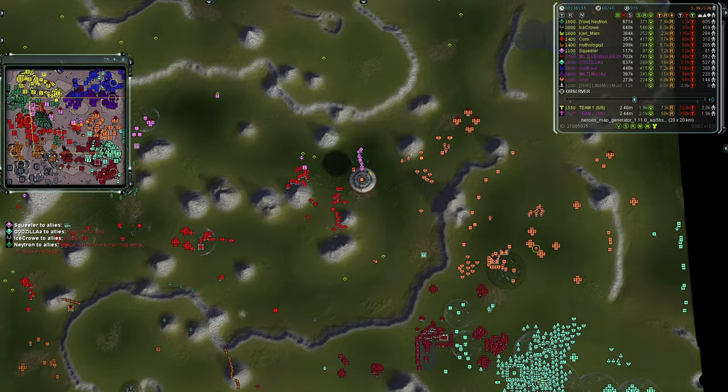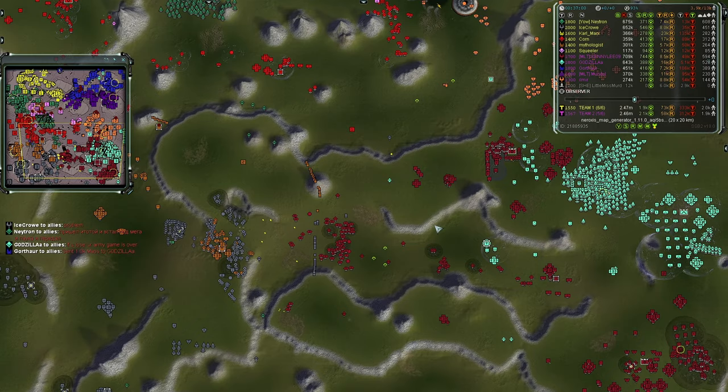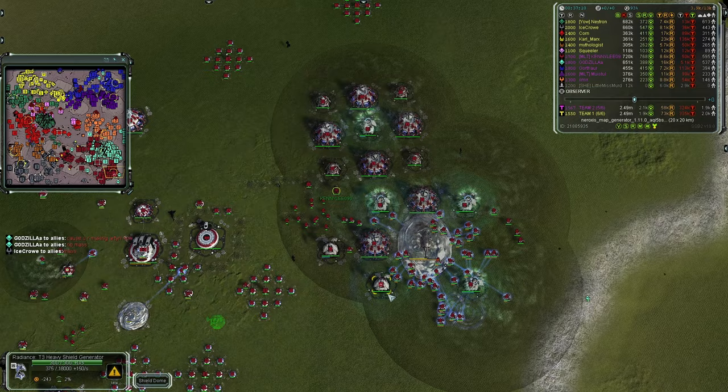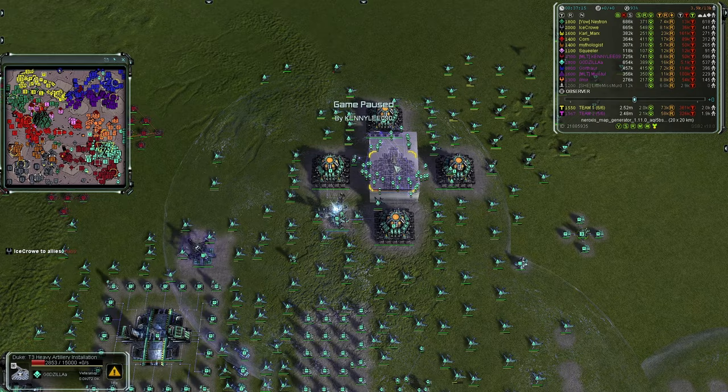Building experimentals and forcing Team One to engage at range would do it. 'Mass me or red,' says Godzilla. 'Problem,' says Ice Crow. 'If you lose your army the game is over,' says Godzilla — especially with Team One having three experimentals. Emissary fire takes out a shield. Now making arty, no mass.